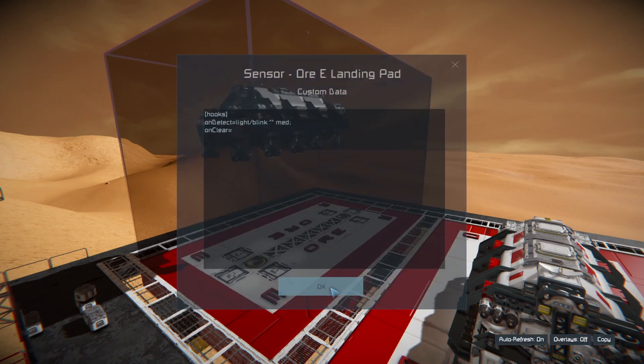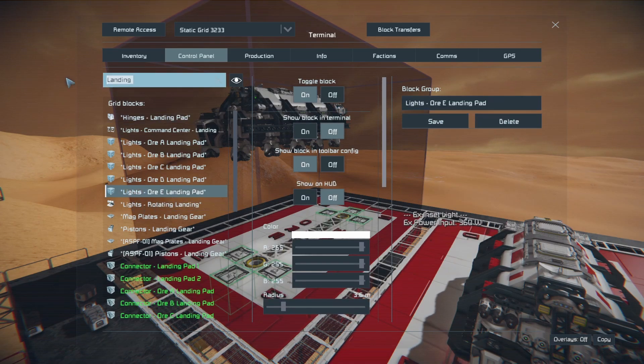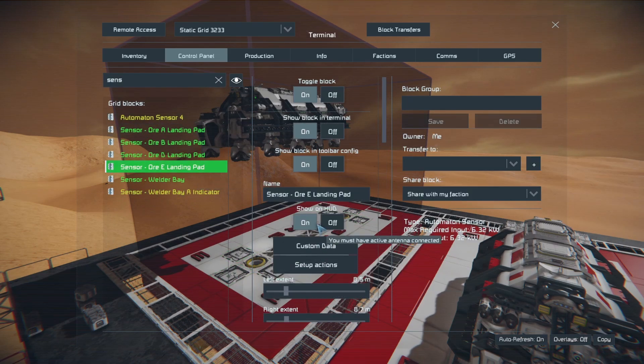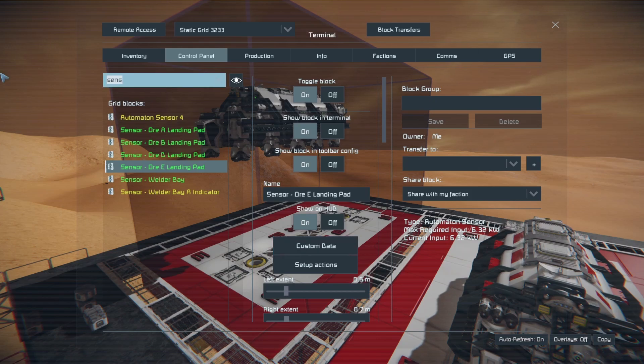We're going to copy and get our name — searching for 'Lights Echo Landing Pad', copy that, then jump back into our sensor. The nice thing is we only have to do this part once because once we have the value we can just copy and paste it. So when we detect something, we're going to make our landing pad lights blink at medium frequency. And when we go on clear, what we want to do is stop that blink — so we basically just copy this command and go blink off.